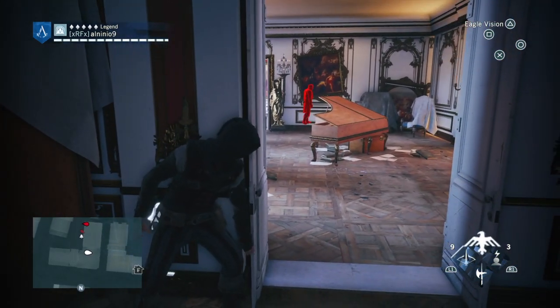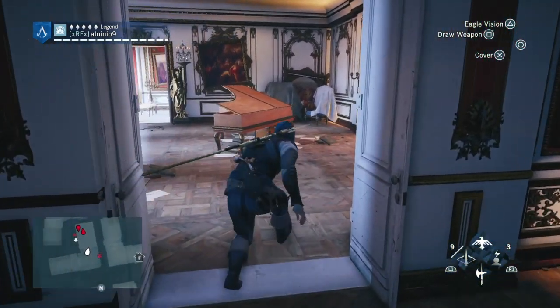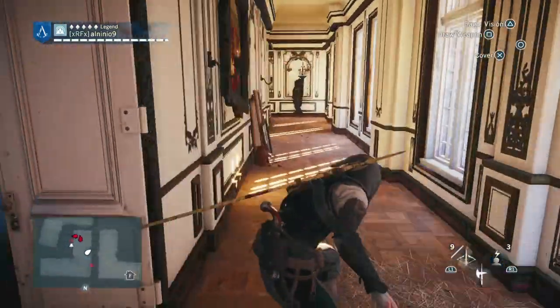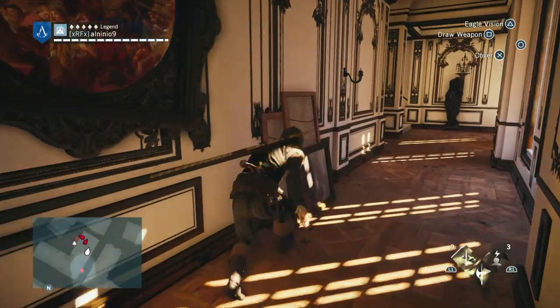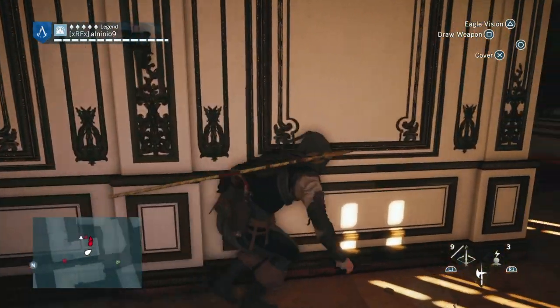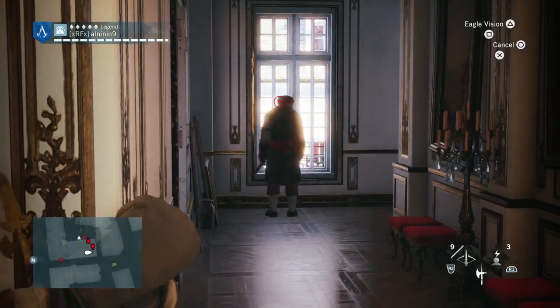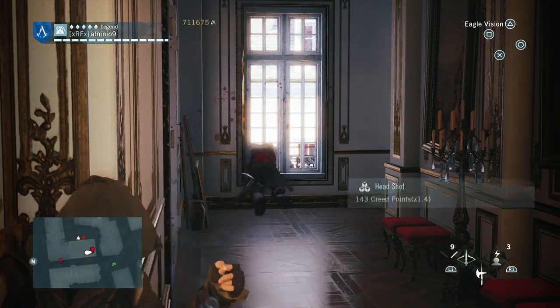This guy is behind that wall — make sure you use eagle vision. Eagle vision is really good for scouting. I actually use extended eagle vision time, so it's amazing. You can literally scout the area for your teammate if you're playing online. So we can easily get this guy — let's headshot him. Bam.